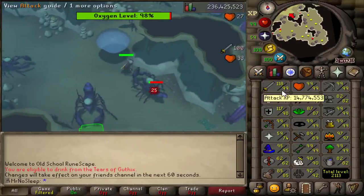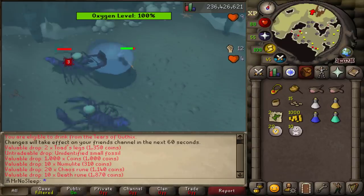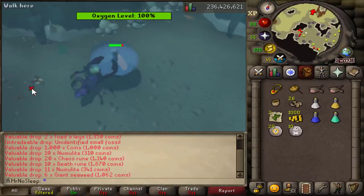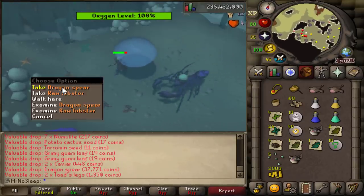Lobstrocities have a pretty interesting drop table. It's important to note that this was all done on the side while I was killing blood reavers on my main account, so the kills per hour were not at the maximum efficient rate — just keep that in mind. With that being said, let's get into today's video.